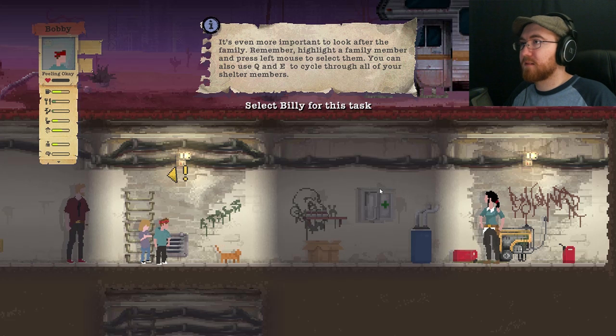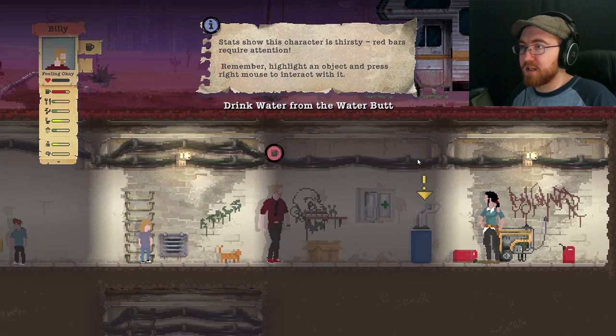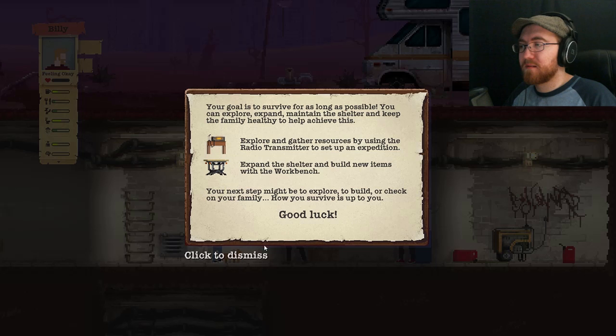Select Billy for this task. He is thirsty — stats show this character is thirsty. Red bars require attention. Go quench your thirst, Billy. I guess that's a water cooler. Your goal is to survive for as long as possible. You can explore, expand, maintain the shelter, and keep the family healthy to help achieve this.